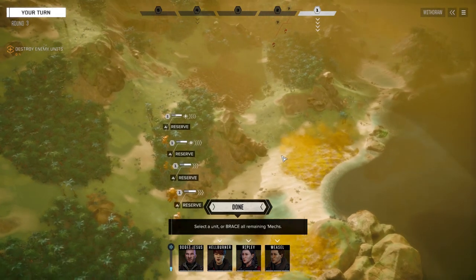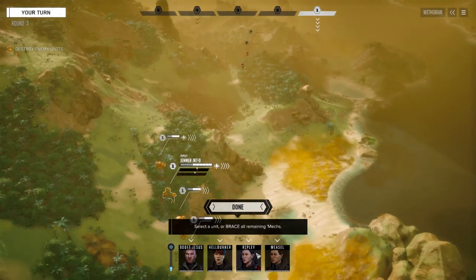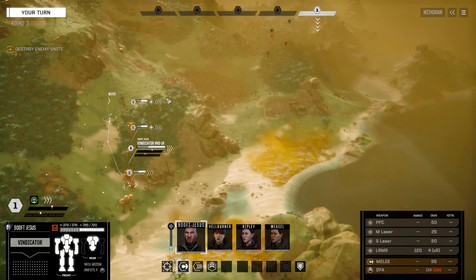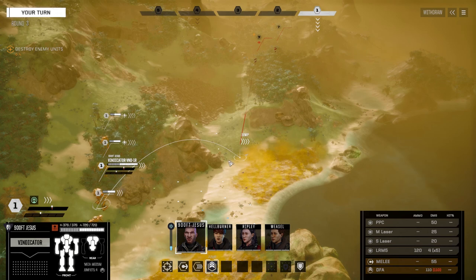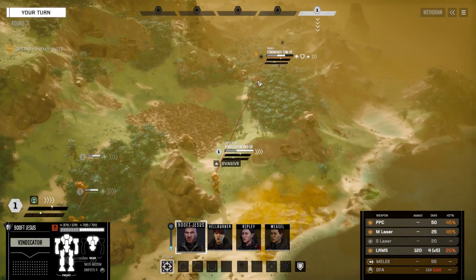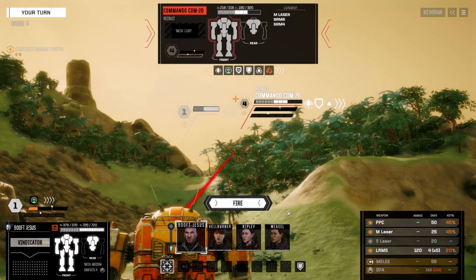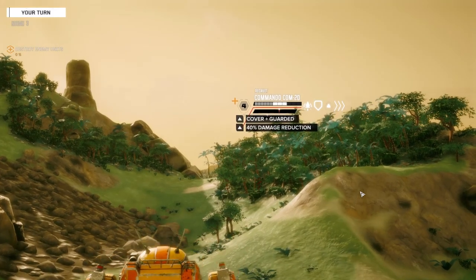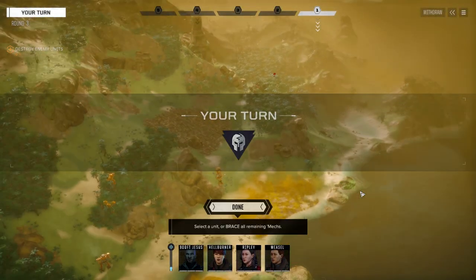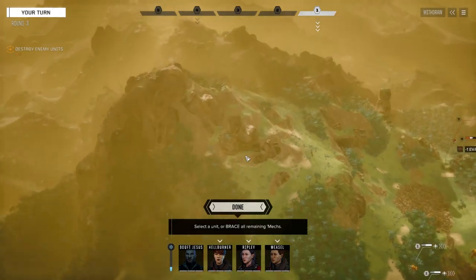I want to go that route again. However, the difference this time is that we need eight mech parts instead of three, so it's a slightly different situation. We're going to move down. They're going to go before us. We'll jump in, turn our left side since the main PPC is on the right, and target the commando — not bad chances to hit. We're going to fire everything.